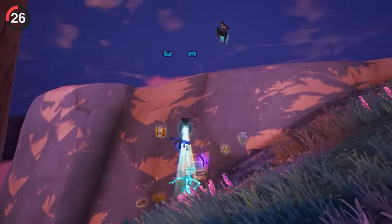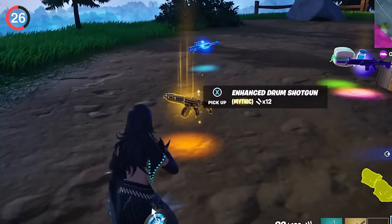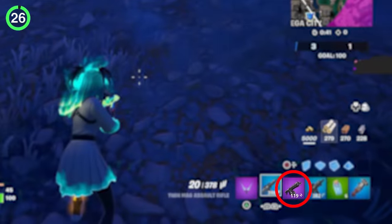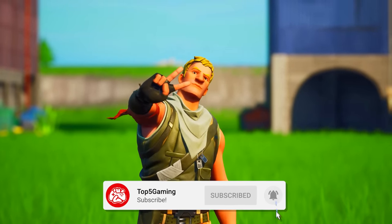Kind of like the drum shotgun for a ton of people — a good chunk of the community hates this thing, but others love it. And if that's you, don't worry, this isn't fully vaulted. In fact, you can get the drum shotgun right now simply by loading up Team Rumble. It's there for the taking. But those are the secrets in Fortnite Season 4. It's been Tommy, and keep it here on Top 5 Gaming.